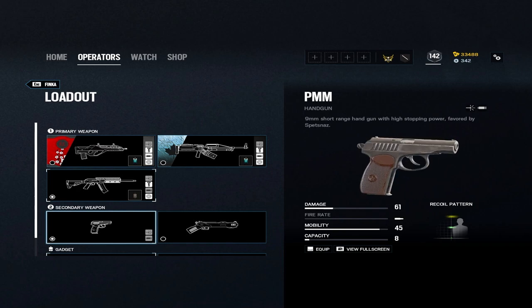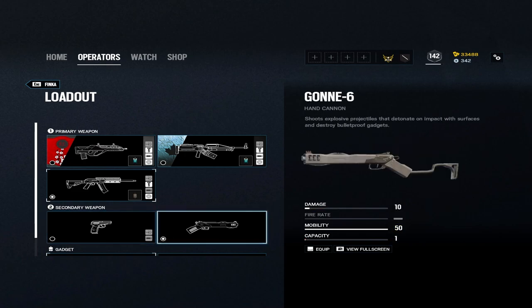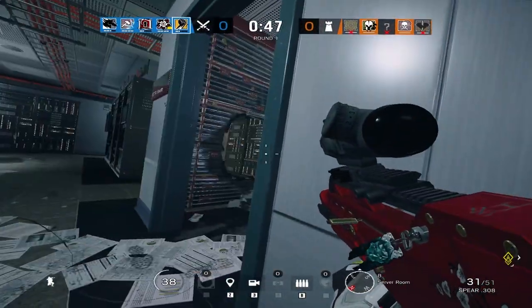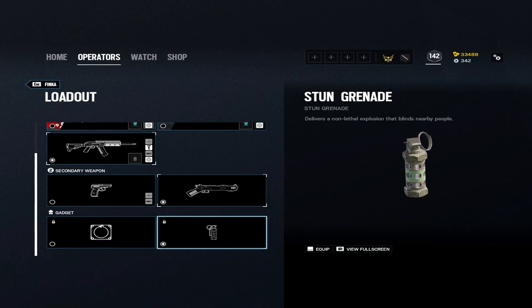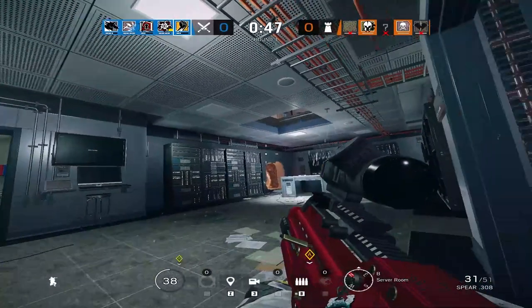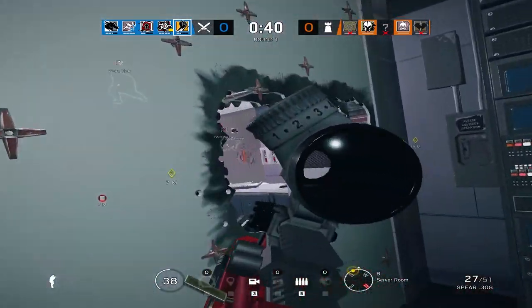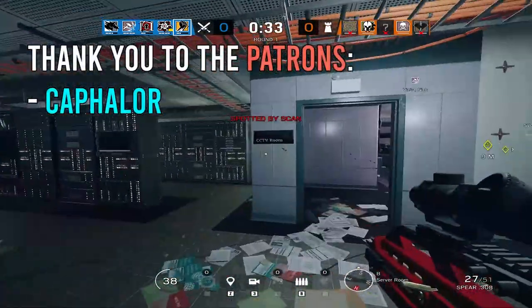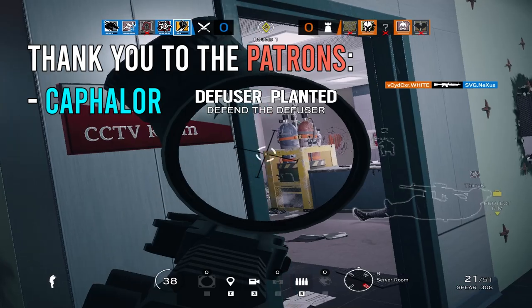For her secondaries, she has the GON-6 and the PMM pistol. The PMM is your standard secondary weapon if you want an actual sidearm. The GON-6 can take out deployable shields and a ton of utility, but it only does 20 damage, so it's purely a utility tool. For her gadget, she has the hard breach charge or stun grenades. The hard breach charge is a great addition and very useful, however if other players on your team are already bringing it and hard breach is covered, there's no need to double up. In that case, stun grenades can be a viable option for burning ADS gadgets, wasting utility, and pushing people out of position to gain map control. Judge it based on your team setup — if hard breach is covered, go with stun grenades; if not, bring the hard breach charge.